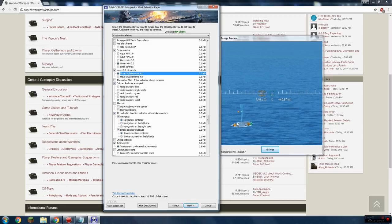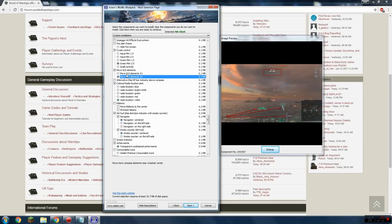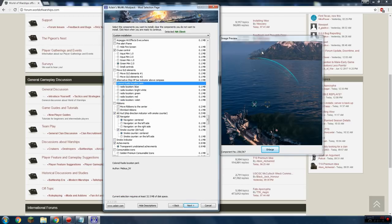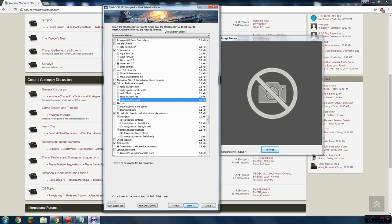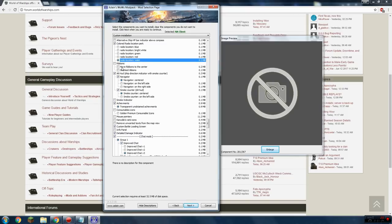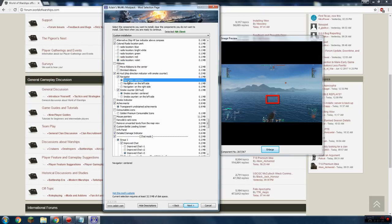Move GUI elements just rearranges things on screen — I like the stock configuration so I don't use those. Alternative HP bar — just not necessary, so I don't use it. Radio location is for the RPF skill — all it does is change the color of the RPF indicator. I use the violet one. Since I only have RPF on one or two ships, that's not a big deal.